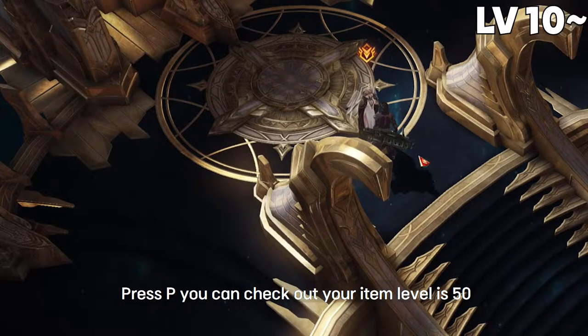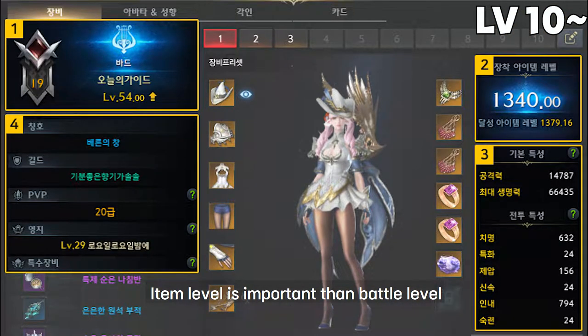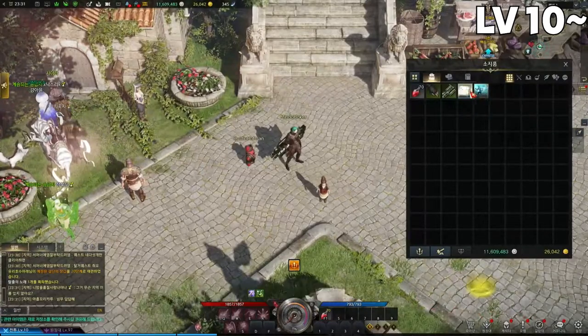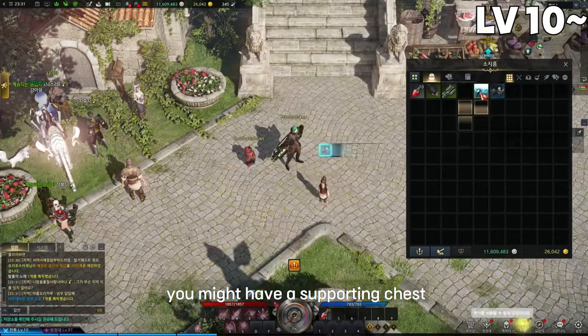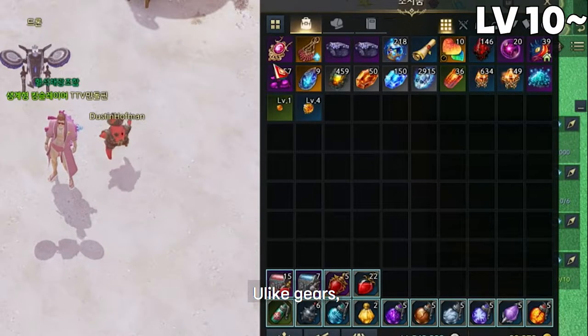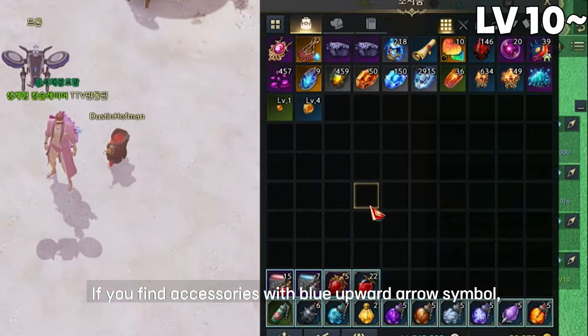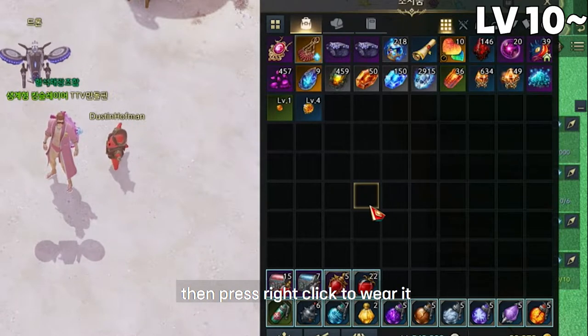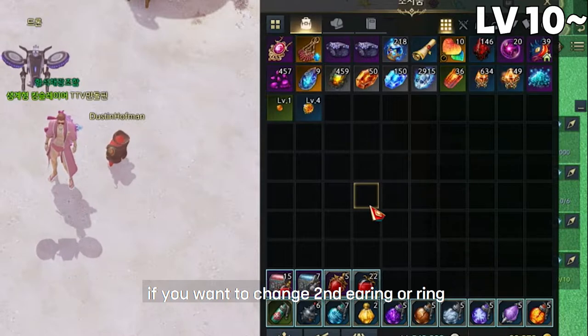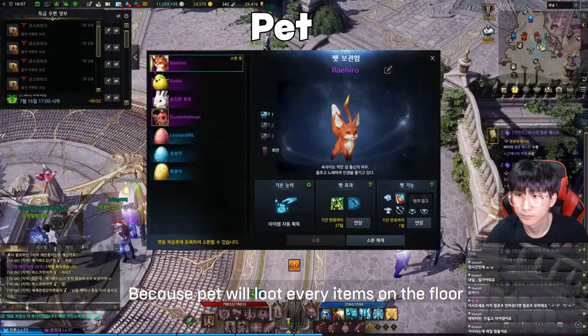Press P and you can check your item level — it's 50. Item level is important, as is battle level. Press I, and based on your region you might have a supporting chest. If you hit a particular level, you'll keep getting supporting chests. Unlike gear, you need to keep changing your accessories whenever you get better ones. If you find an accessory with a blue upward arrow symbol, press right-click to wear it. For earrings and rings, if you want to change the second one, press Alt+right-click.